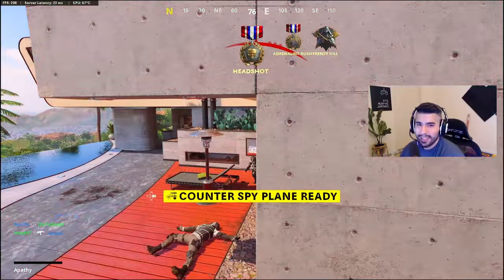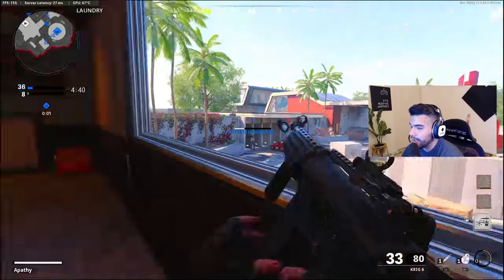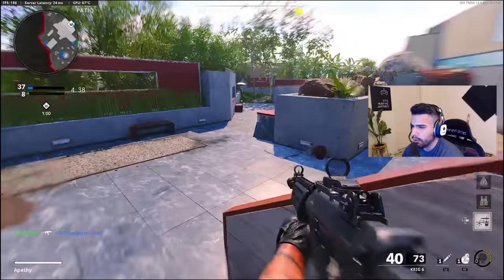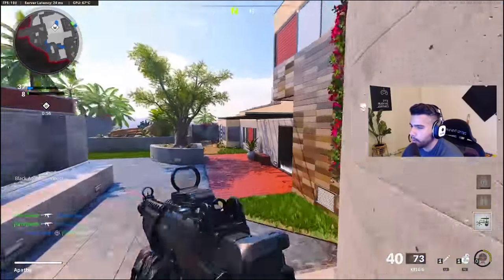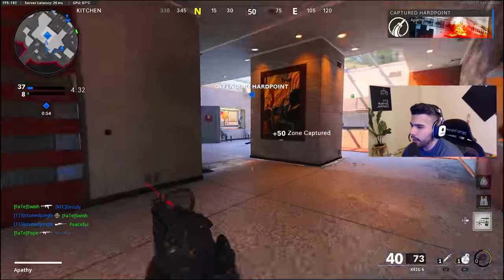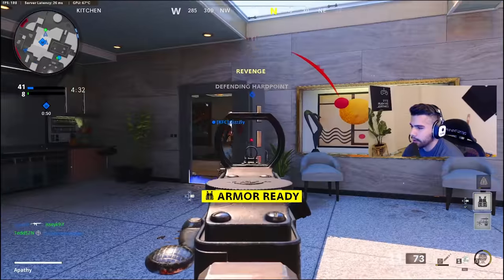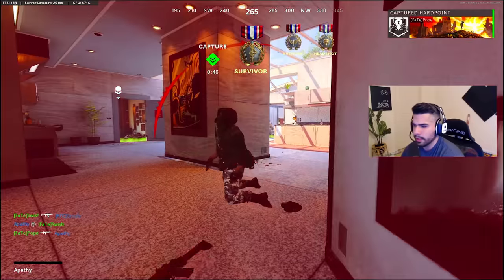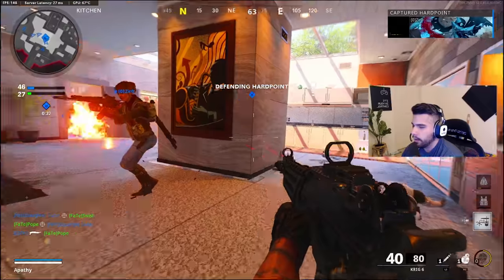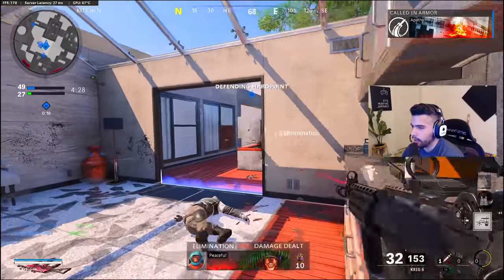We're going to go into detail because I could be here all day demonstrating why this gun is so freaking good, but I want to go a little bit more into detail and give you guys the pro player perspective. You know, why we use certain guns when there's other guns that are technically better — for example, the Krig 6 versus the AK-47. So why are we using the Krig 6 when the AK is technically the better gun?